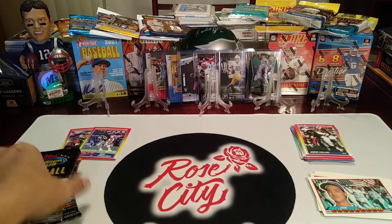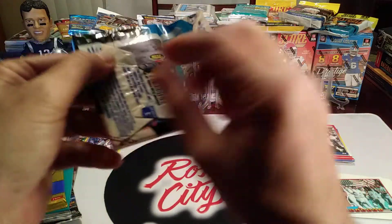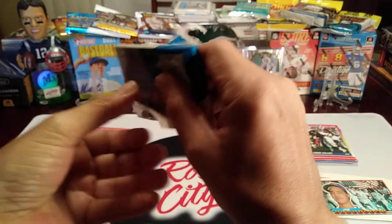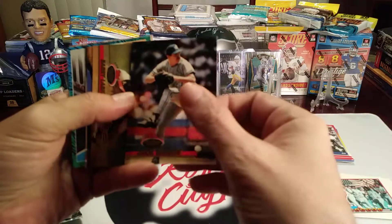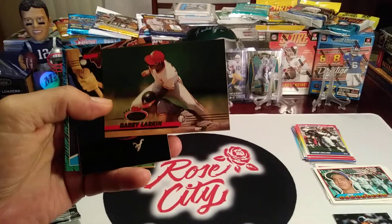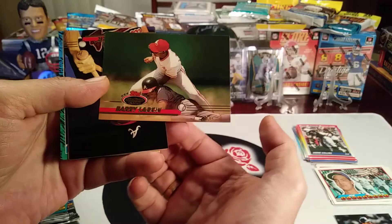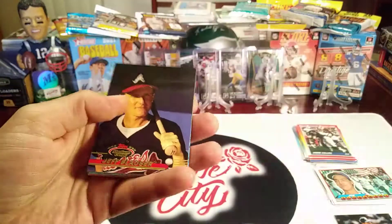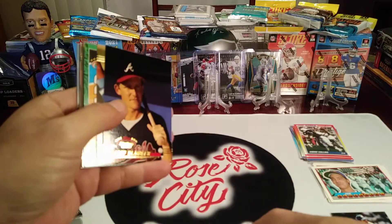Now let's go with some Stadium Club baseball. Jack Morris — good way to start there. We got Barry Larkin — shout out to our boys over there that like the Cincinnati Reds. I always liked Barry Larkin. I actually lived in Cincinnati out of high school — I got a sales job and moved from Oregon to Ohio, kind of a culture shock. But I enjoyed living there for a couple of years in my late teens.